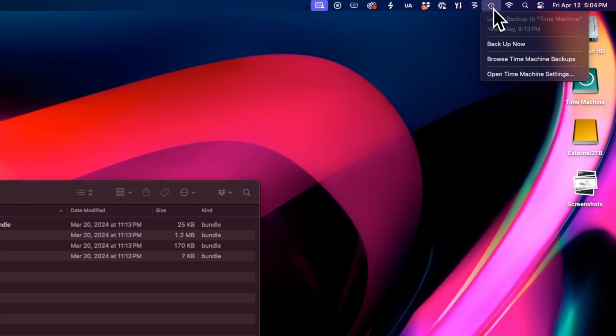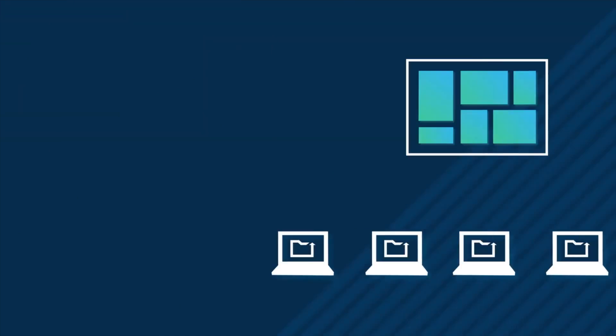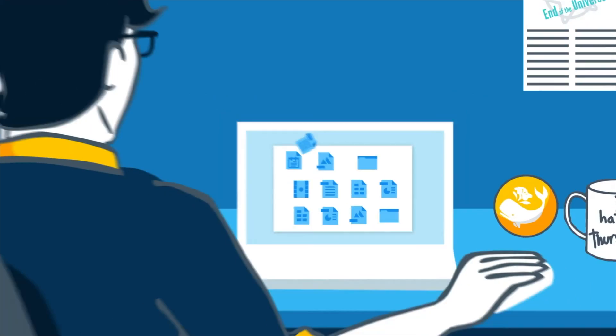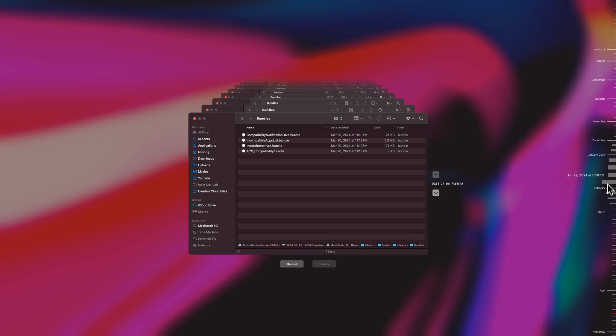I'm using macOS's Time Machine for local backups on a hard drive hidden under my desk, and this has definitely saved me on a few occasions. I use CrashPlan for nightly off-site backups and I'm using Git for source control, but having hourly snapshots can be really handy if you do something stupid like overwrite a file.